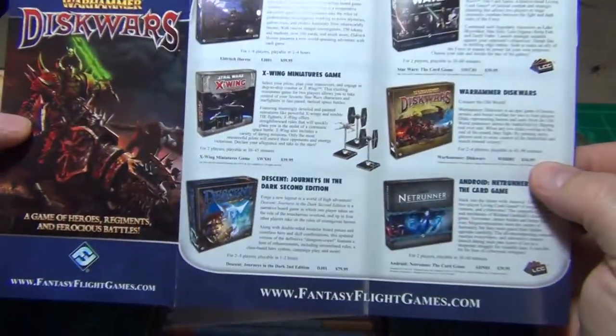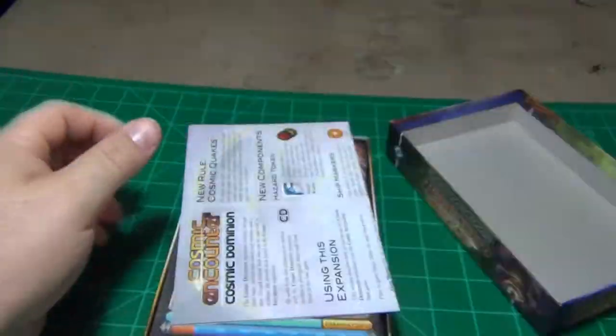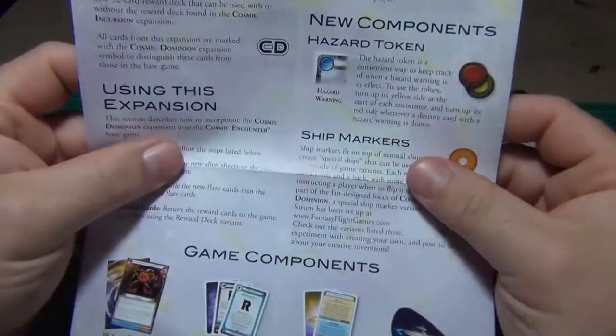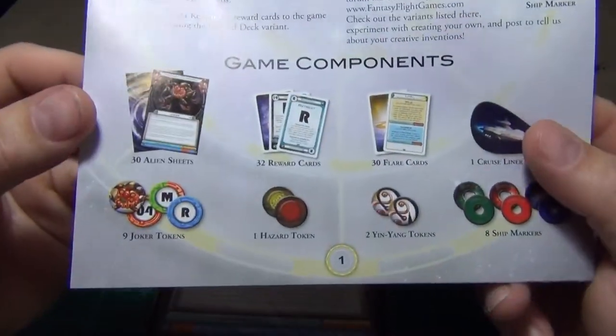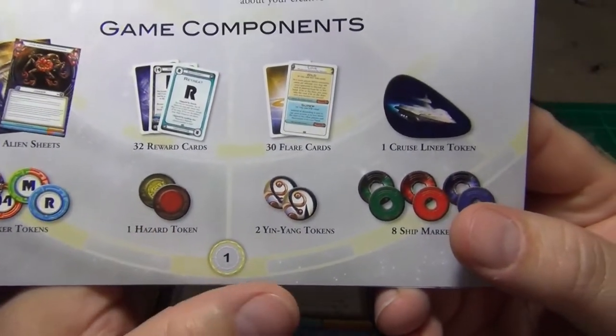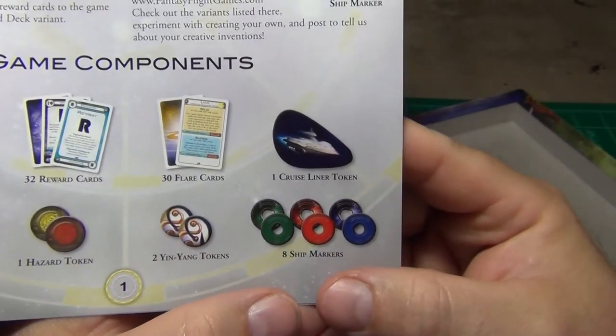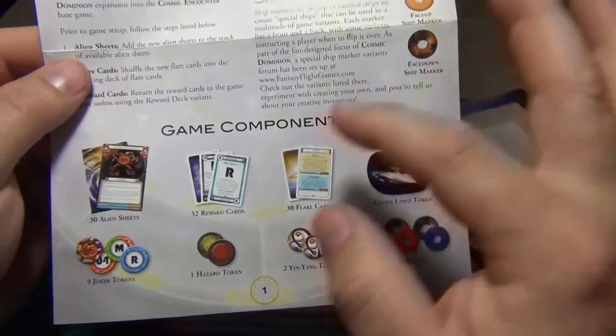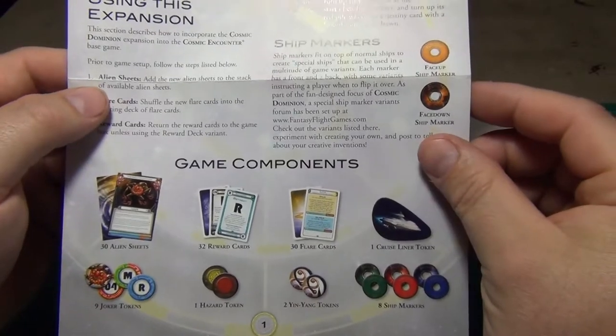There's a Fantasy Flight ad in there, and the instruction books. Looks like you have Joker tokens, Hazard tokens, Ying Yang tokens, ship markers, cruise liner tokens, and then your reward and flare cards.